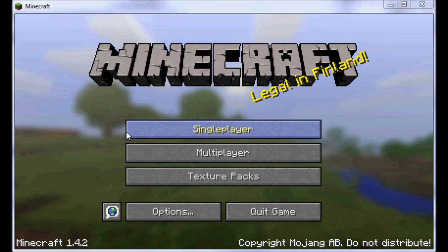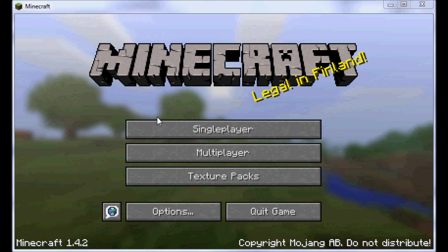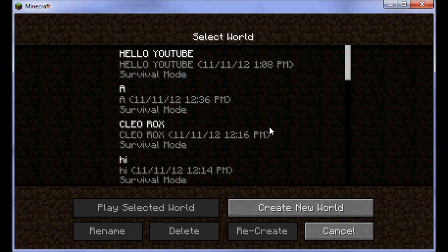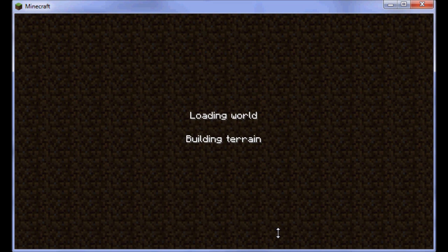Hello YouTube! Today I'm going to be showing you how to start a single player survival world. First you need to create your world. I will call mine 00 for some reason. Now I press enter and my world will be starting to build.